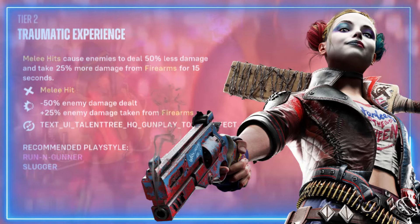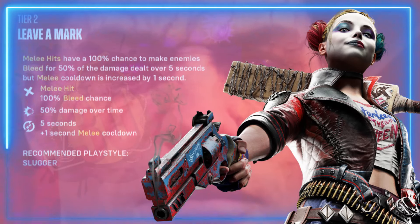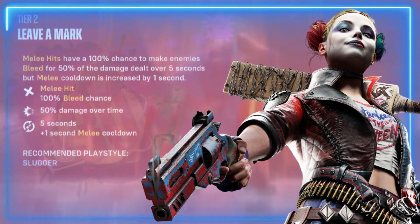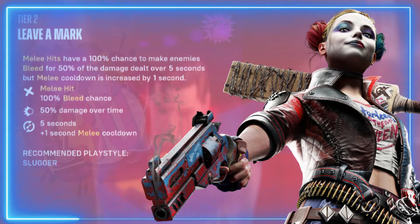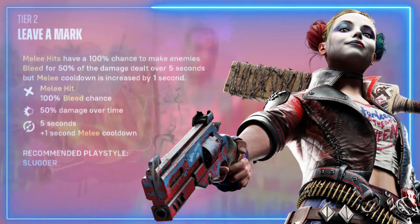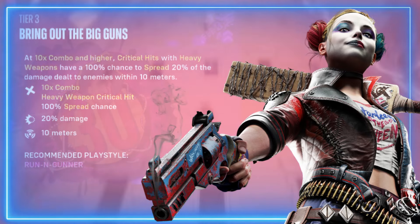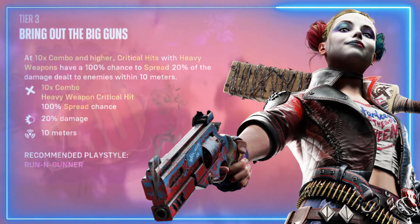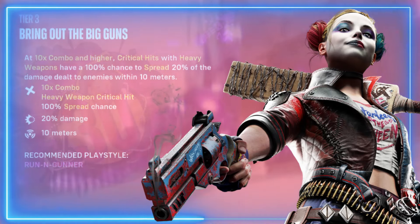Tier two is Leave a Mark — melee hits have 100 percent chance to make enemies bleed for 50 percent of the damage dealt over five seconds, but melee cooldown is increased by one second. Next tier is Bring Out the Big Gun — at a 10 times combo or higher, critical hits with heavy weapons have 100 percent chance to spread 20 percent of the damage dealt to enemies within 10 meters.